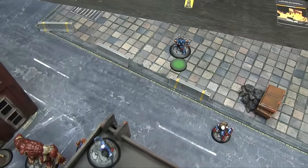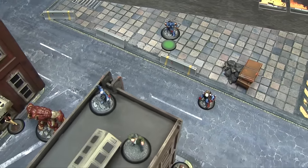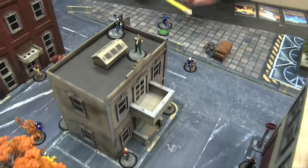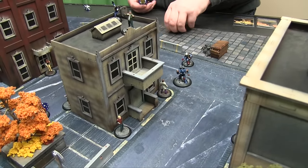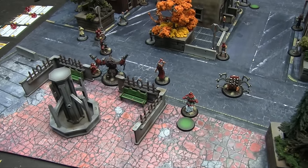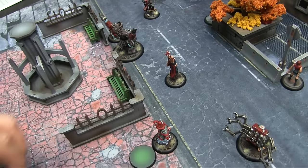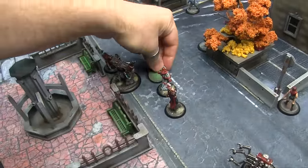Battlesuit 7 is going to sprint with the bomb. He takes a point of damage each time he moves, and since he's going to move twice, he takes 2 damage total. Back to me — Sneschenka just moves once for 4 and takes a point of damage, then drops the bomb in base to base with her.